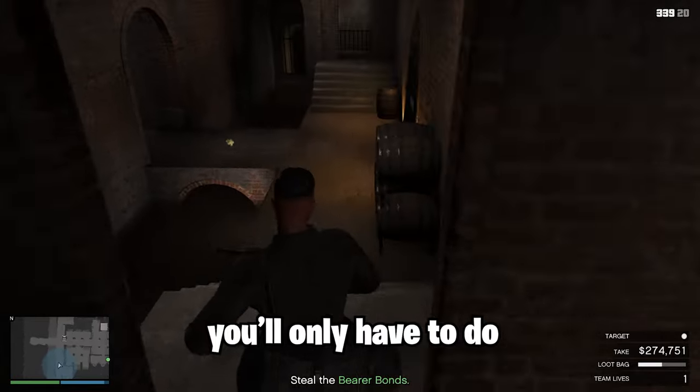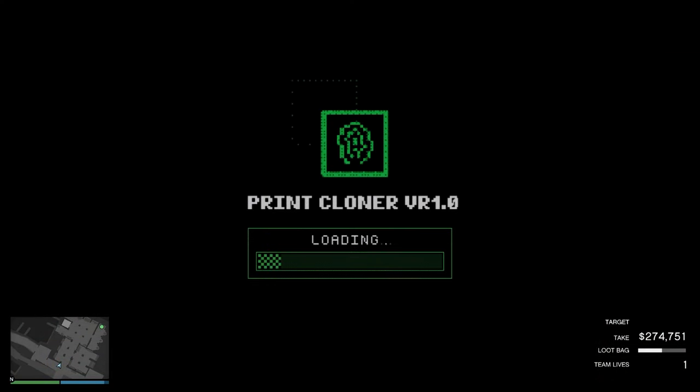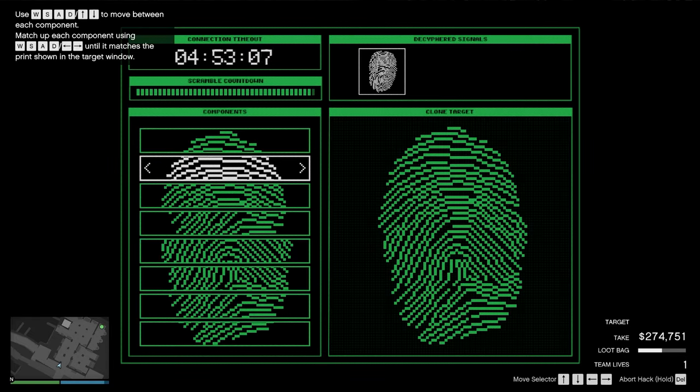Inside here you only have to do one fingerprint clone hack instead of doing two above. How you have to do these clones is basically matching up the pattern on the right side. You only have to match up the first four since the bottom four are always correct.